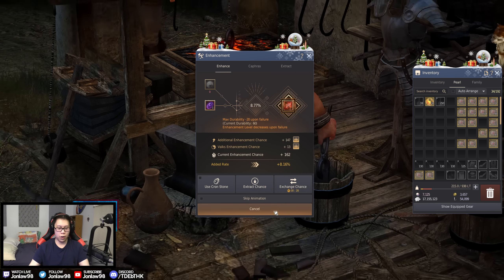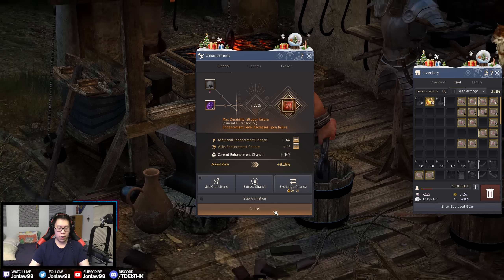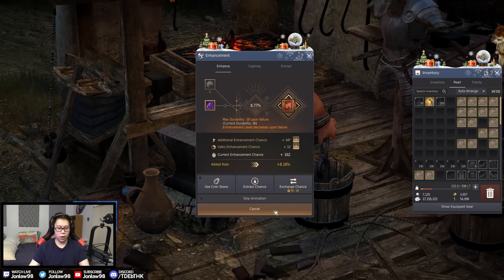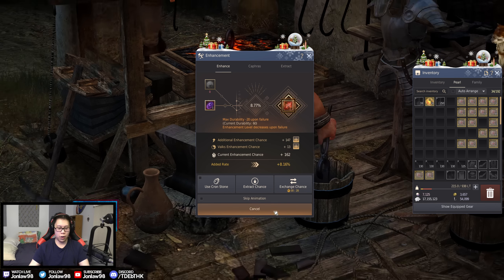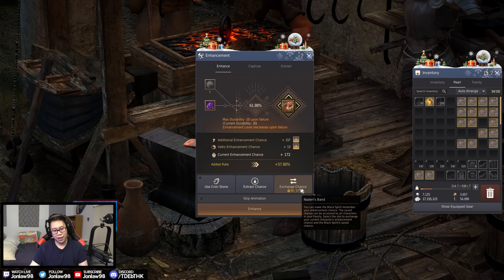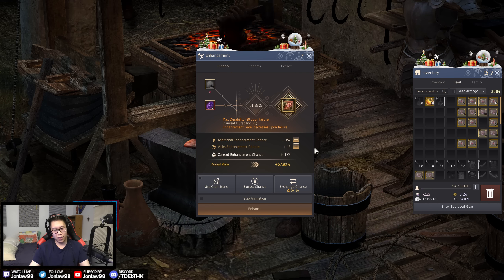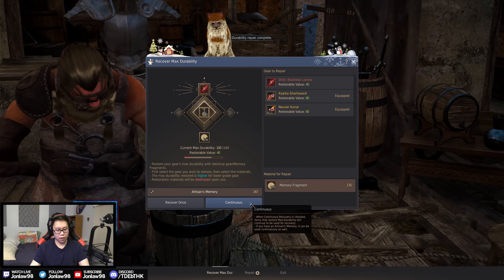8.7%. Okay, so remember when the Nadar's Band had like a 10-minute timer when you used anything above 100? They lowered that to 30 seconds, but why is it still 30 seconds? It should be like 10 seconds so you don't accidentally click something weird. Now we're gonna get another 30 seconds because we had to do that 9% attempt. Now we have 15 seconds to spare — I'll go repair while we have downtime.